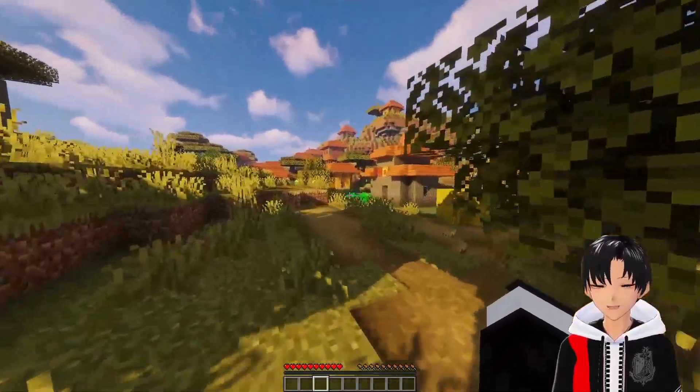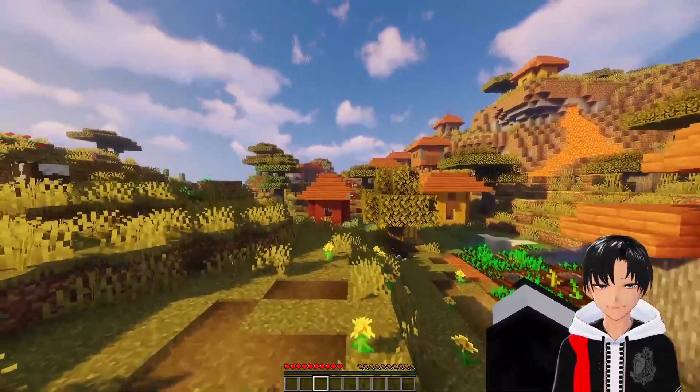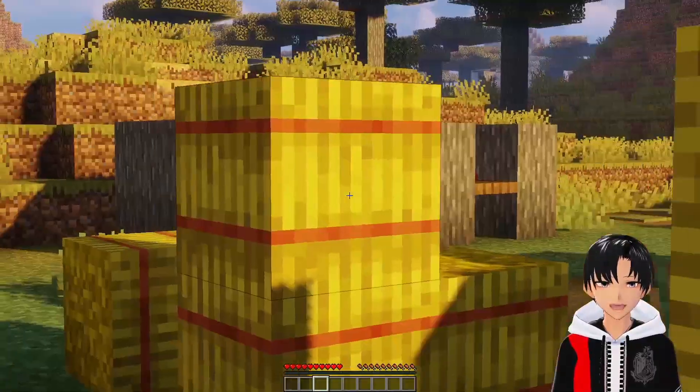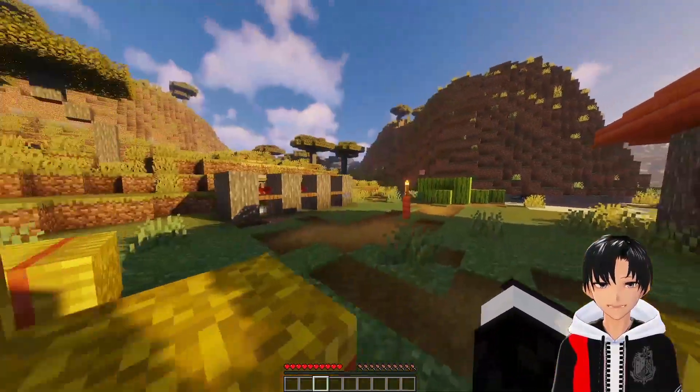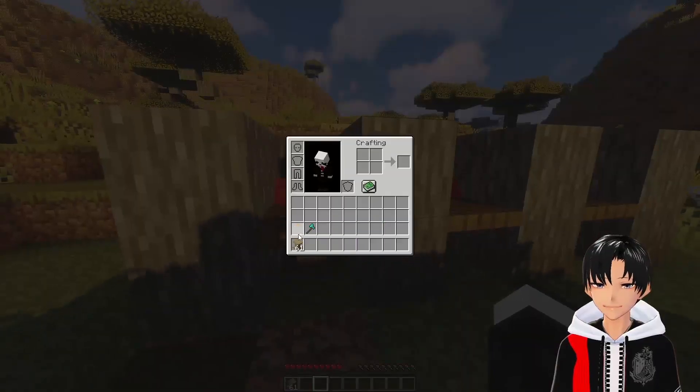Now we gotta find some villagers that'll trade with us. There's a cat right there. And look, there's just three random villagers sitting right here. So now we need a lectern — and there's a lectern in my inventory, wonderful.